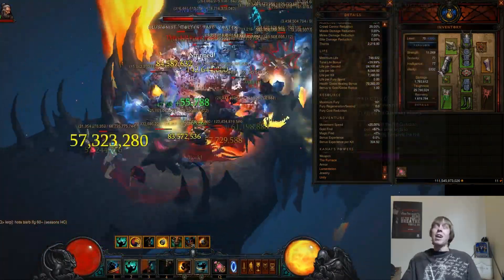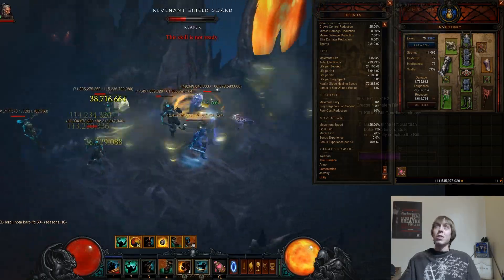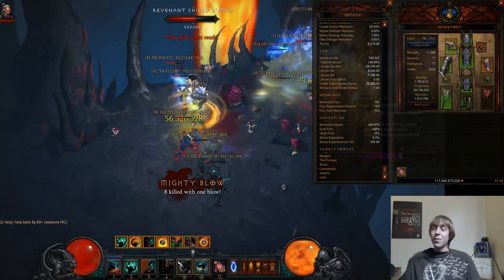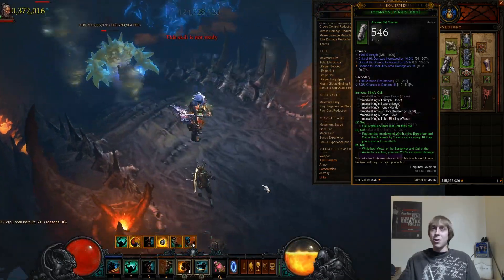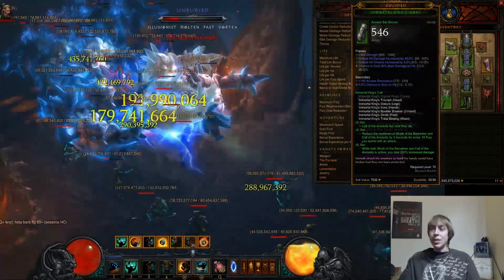The other bracer option would be Strongarm Bracers. Your Furious Charge is going to give you up to a 30% additive damage increase — from 20% to 30% — when you Furious Charge through a monster. With Strongarm Bracers, you wouldn't have to worry about getting stun and freeze on your follower and gear.